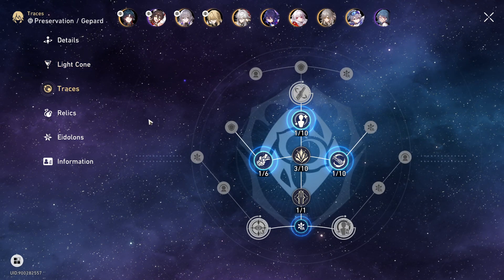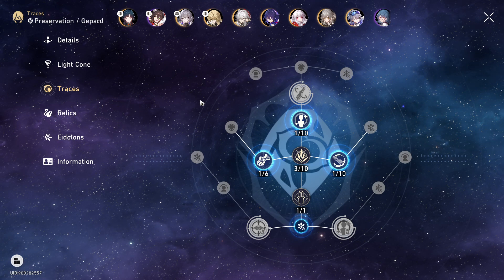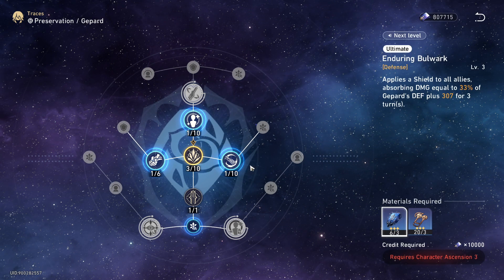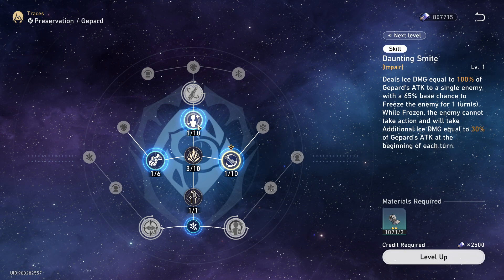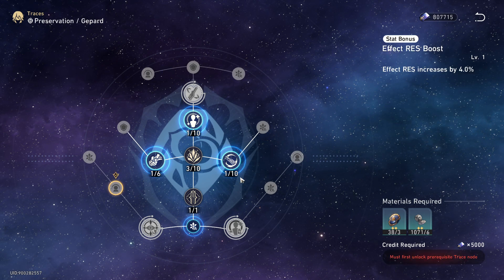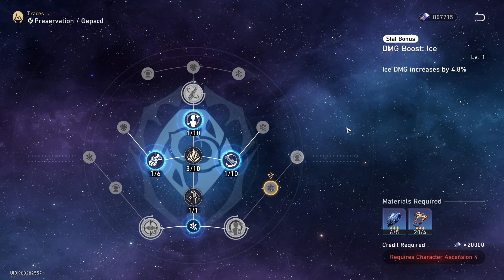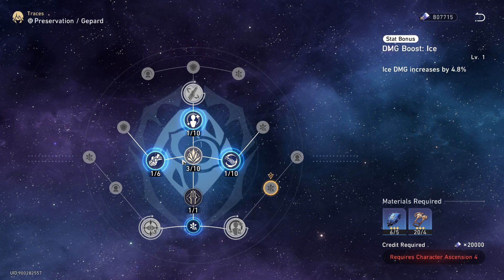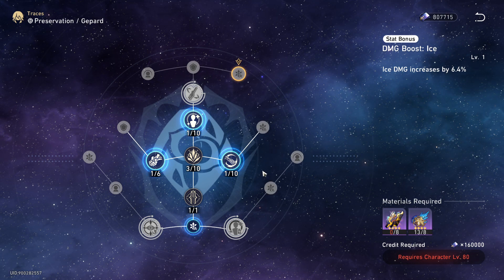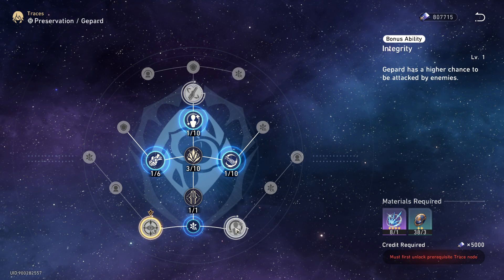For traces, if you're getting Jepard in the current meta and you have not leveled him up, the first priority will be your ultimate and leave it there. The other traces are pretty useless in my opinion, but you have Effect Resistance which is good. However, it is locked by damage boost nodes, and we have four damage boost nodes here, so that's really bad for Jepard.